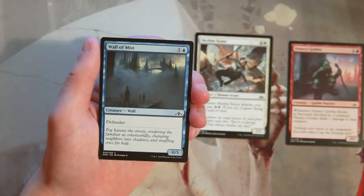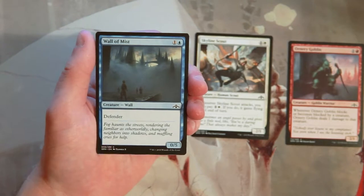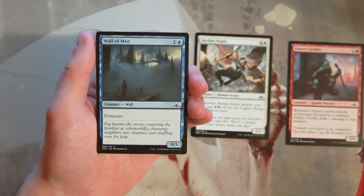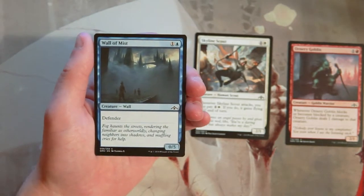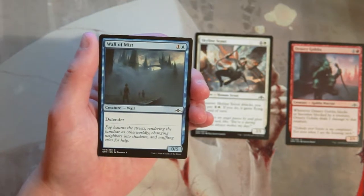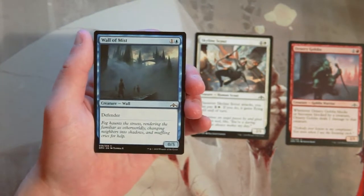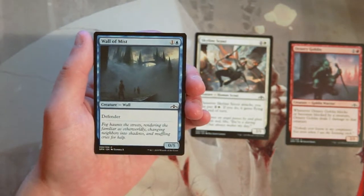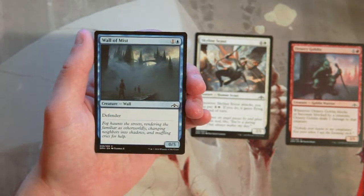Wall of Mist is a 0/5 defender for one and a blue — the quintessential defender. It doesn't do anything other than block for you. I don't like cards like this. There are decks that want them if you have a big bomb you're trying to reach, but walls are mostly traps for new players. You're not forwarding your game plan at all — you're just stalling without gaining momentum.